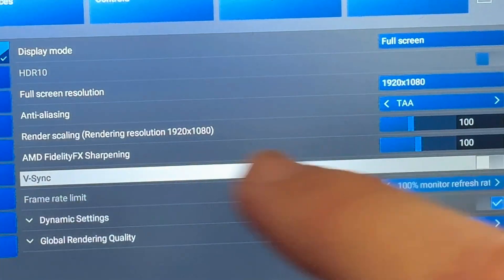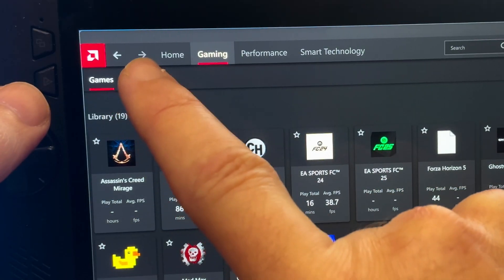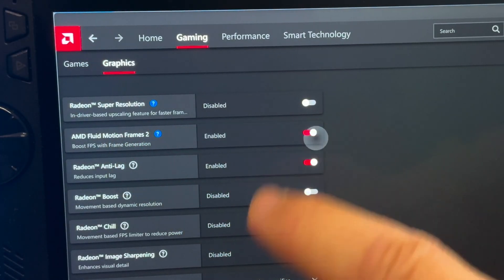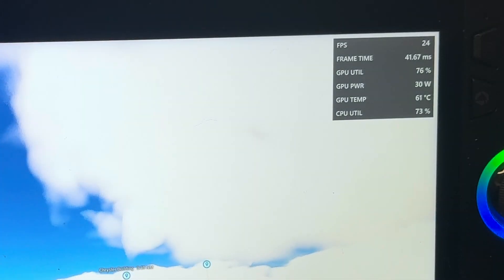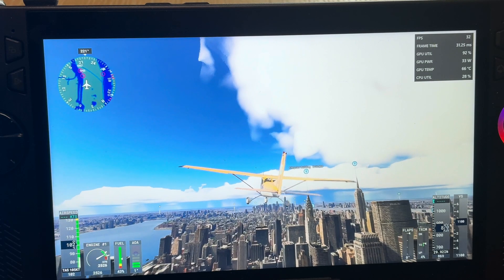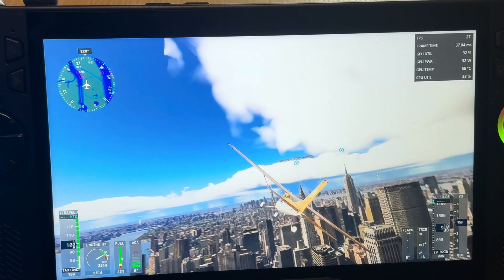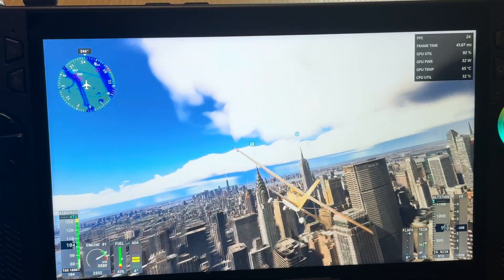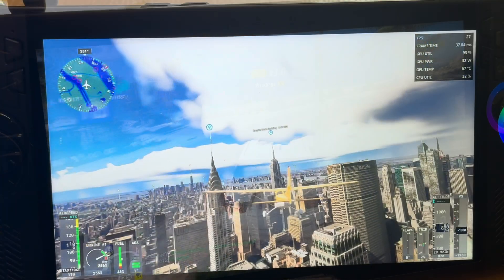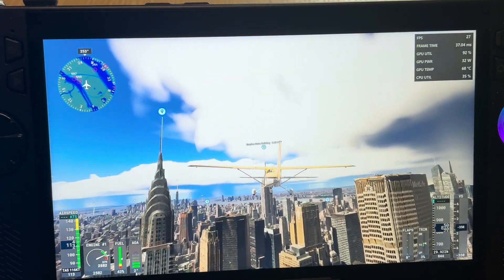Let's disable V-Sync, which is recommended when using frame gen, then head into the AMD app and enable AFMF2, which also enables anti-lag. Back in the game we're still hitting around the mid-twenties FPS with no noticeable improvements in smoothness. Perhaps Flight Sim 2024 is just one of those games like Forza Horizon 5 that just isn't supported by Fluid Motion Frames 2.